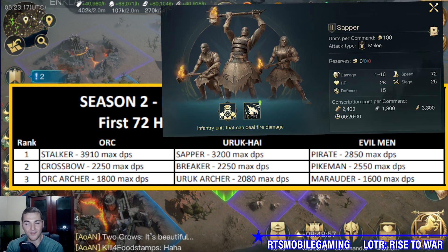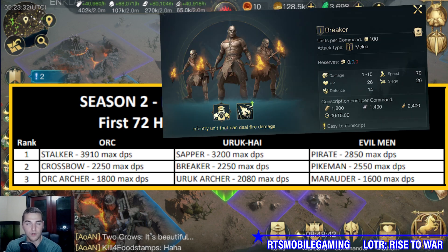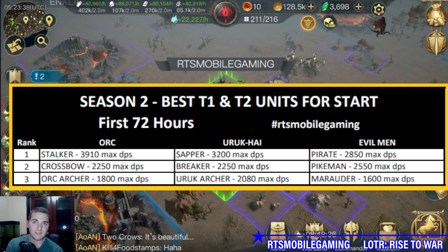If you're rolling with uruk-hai, the Sappers, Breakers, and Uruk Archers all deal fire or burn damage. Sappers deal plus 200% burn damage for 3200 max DPS. The Breakers are the tier 1 version at 2250 max DPS. Uruk Archers are 2080 max DPS and deal an additional roughly 30% burn damage on hit. All of those units are going to do good burn damage to bypass defense.